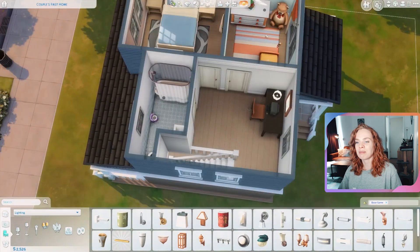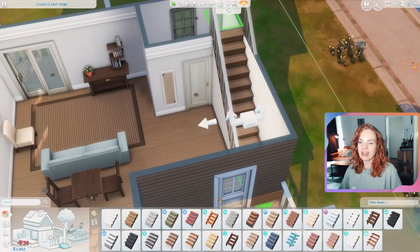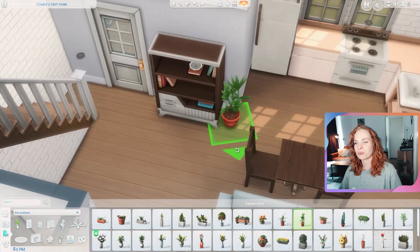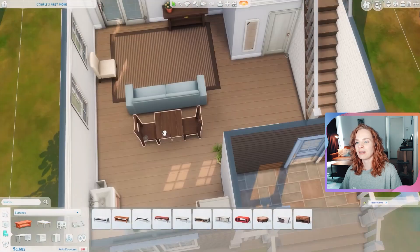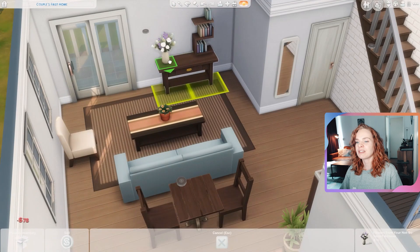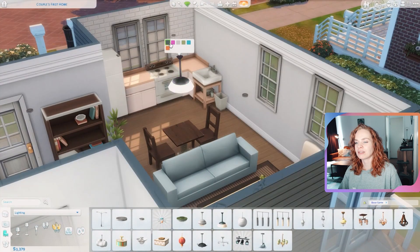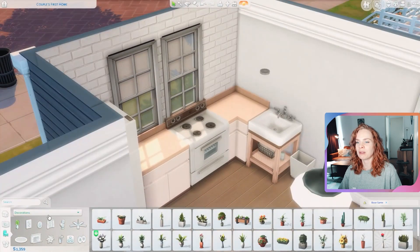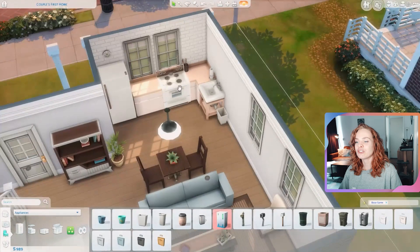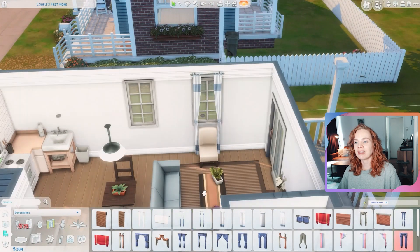On the landing area I placed a desk with the cheapest computer in the game — it works! After doing the upstairs, I went back to the ground floor to decorate a little more. I placed a coffee table with some decorations and a little bookcase where you'd normally put a TV. There's also a nice shelving unit bookcase next to the front door to fill up that space.